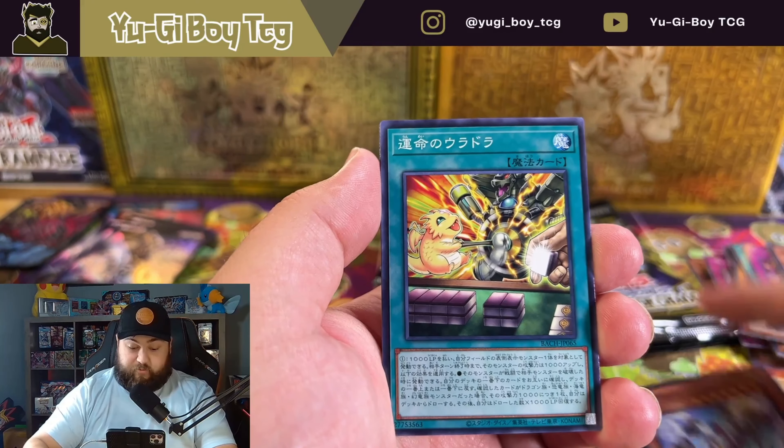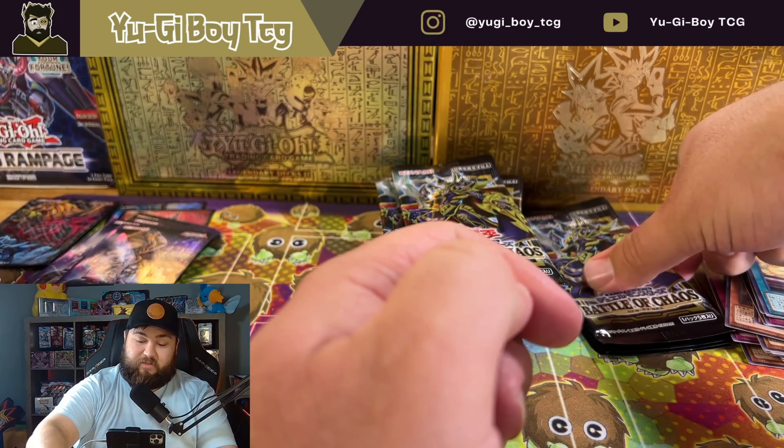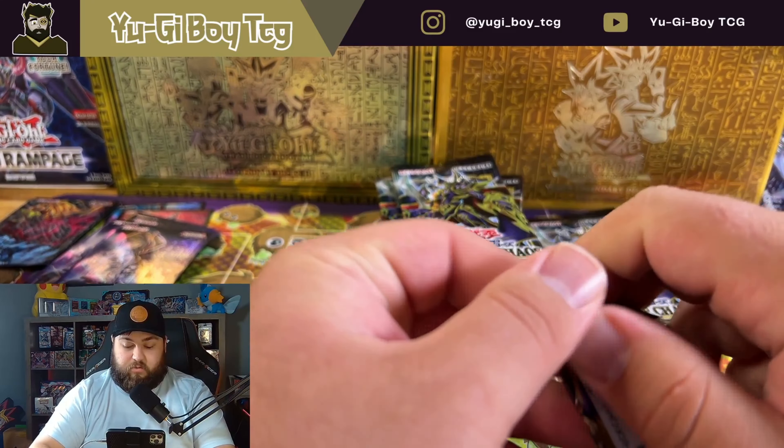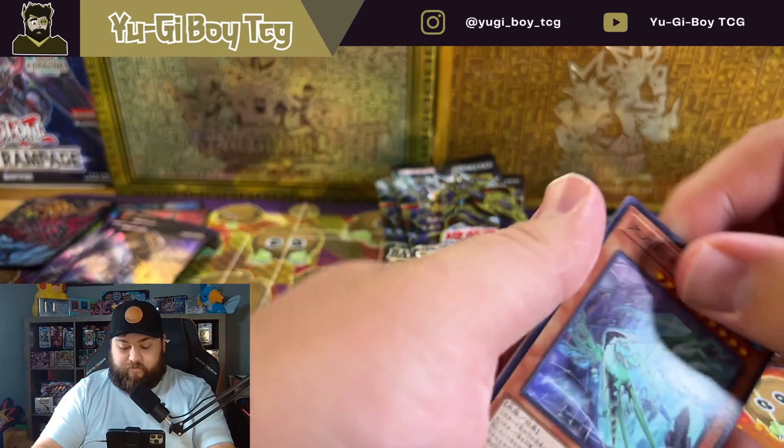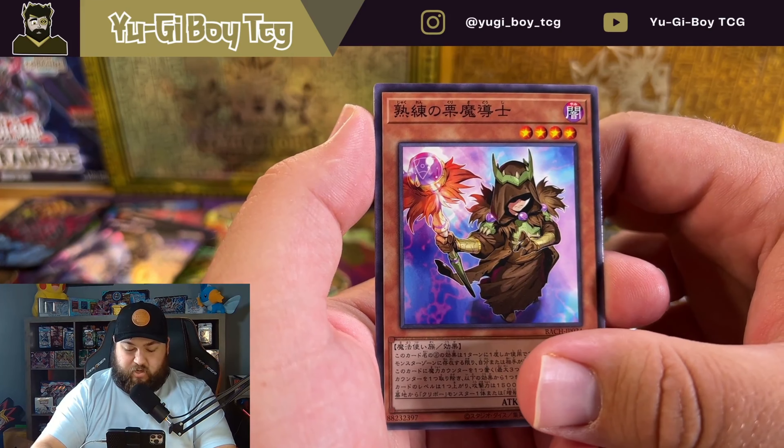We're hoping to pull a cool secret rare today, maybe even a Prismatic. Technically we're doing Hunting for Starlights but they're called Prismatic Secret Rares in the OCG, Extra Secret Rares if it's Korean, and Starlight Rares for us in the TCG. So it's not cheating — they're still hard to pull, just not quite as hard. Vampire Ghost again.